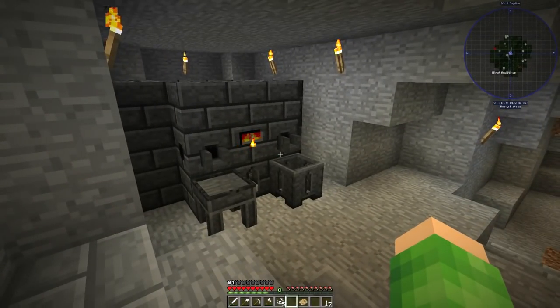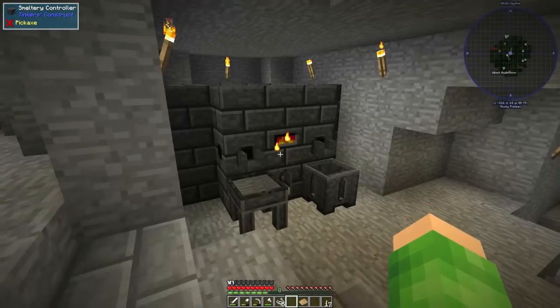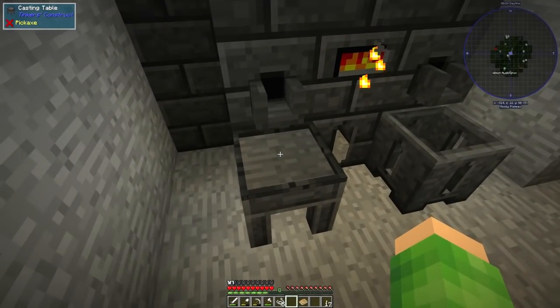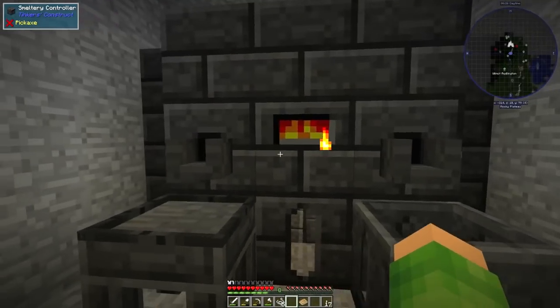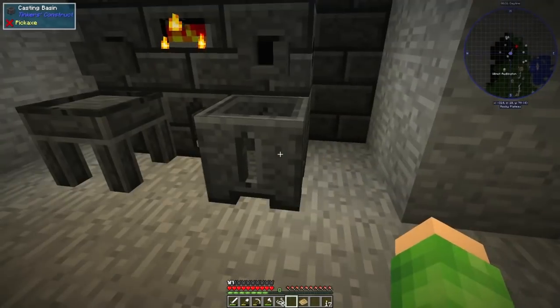I've been busy working, getting it bigger, getting all the stuff we need. It's taken me a while — it took about an hour to get all the clay together, to make the grout, to smelt the things, to make the blocks, to make it all work. We've got a casting table and a casting basin. We need to get some lava in there before we do that, so that's something we're going to need to do today.